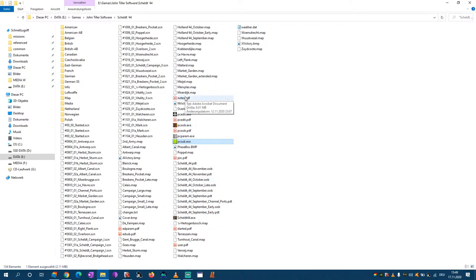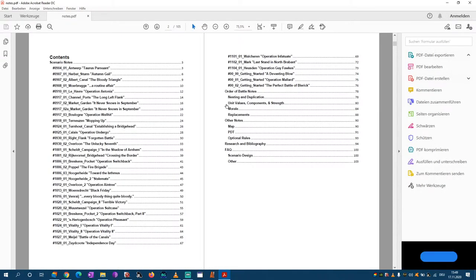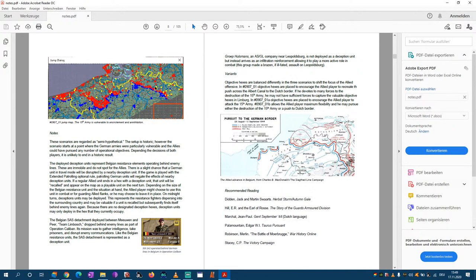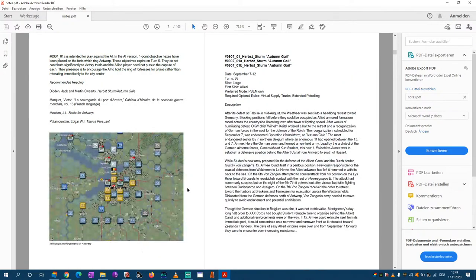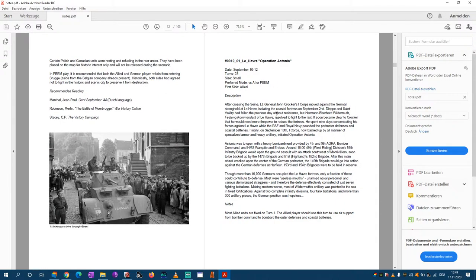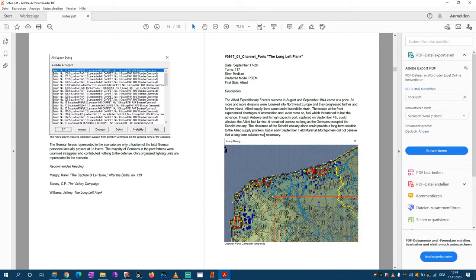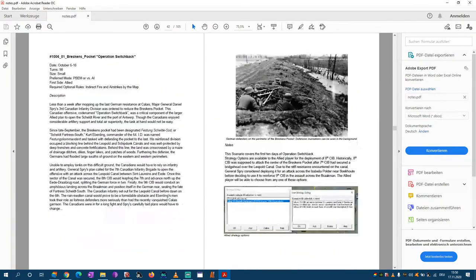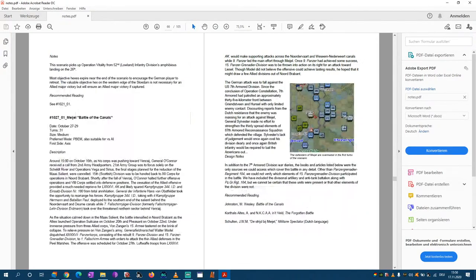One interesting document supplied this time gives in-depth information about every scenario, to optionally immerse yourself. War games often lack the immersive aspect, and here you can see what went into the scenarios — historical pictures, maps, further detail. I recommend checking those documents if you want to play a scenario like Le Havre — it helps to immerse yourself and you learn something about history. If you don't have time, simply play it. Really extensive document — you can see what research went into this.